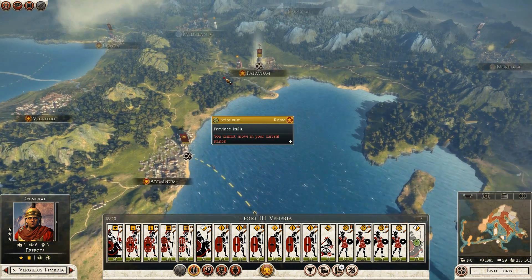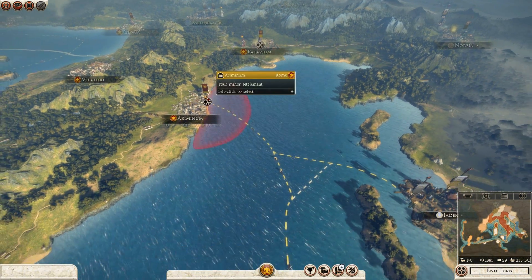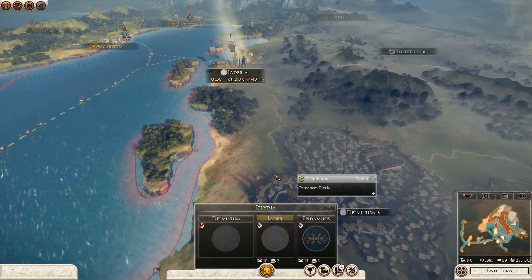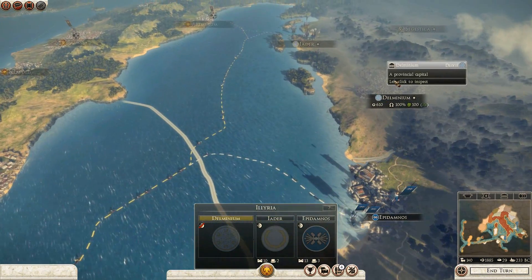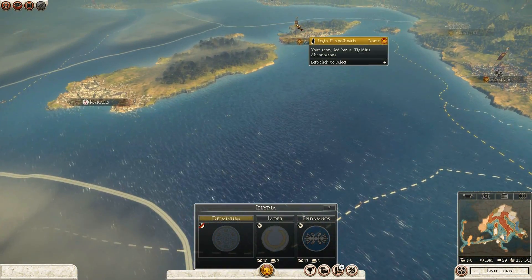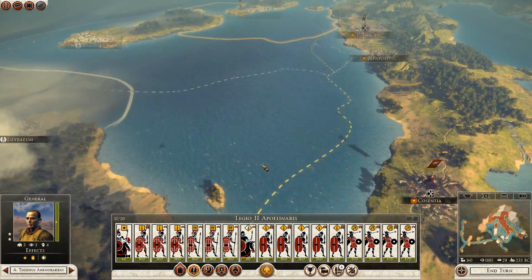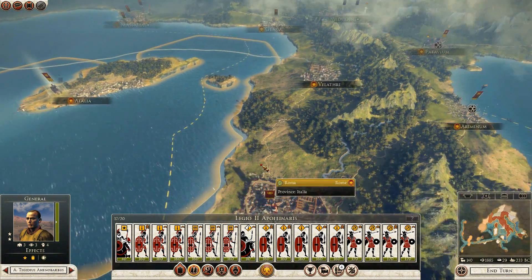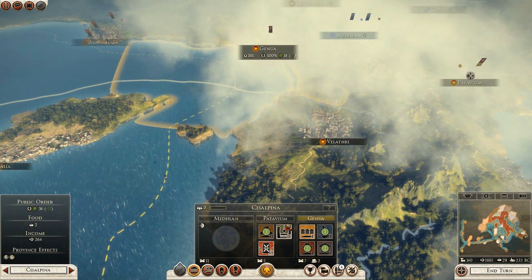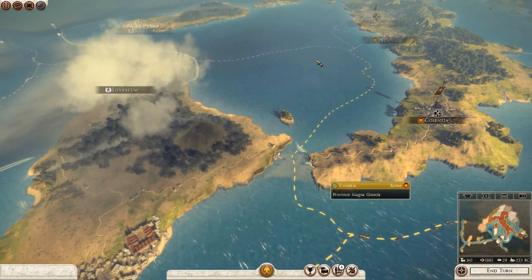I can move this army down, put them on a ship, and send them to Ladur/Eadur, then move on to Dalminium. This other army can move to Syracuse. I don't have any naval strength here, but if I can just quickly jump in — Syracuse is undefended.